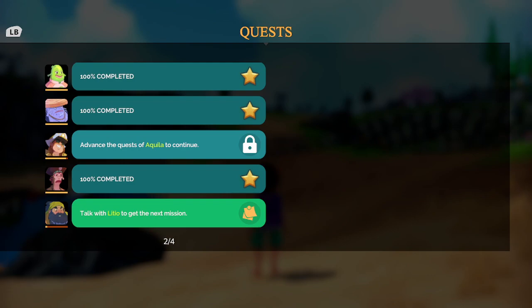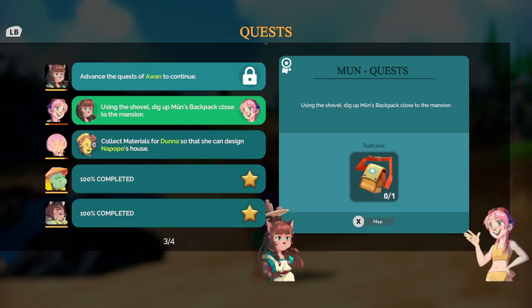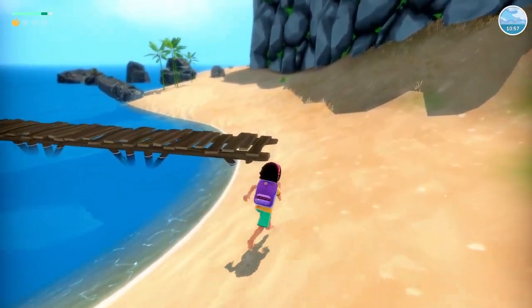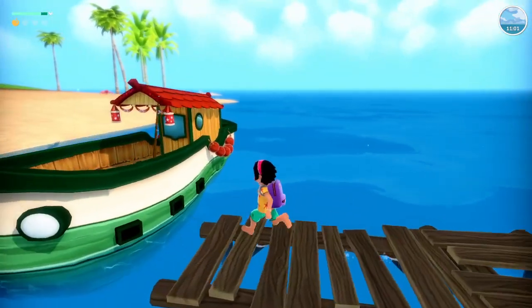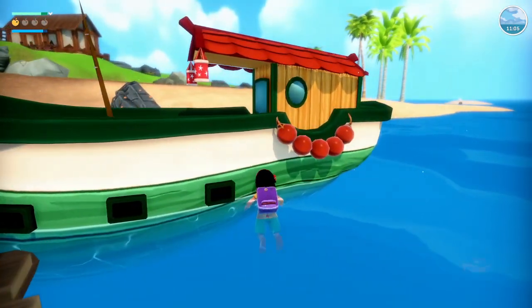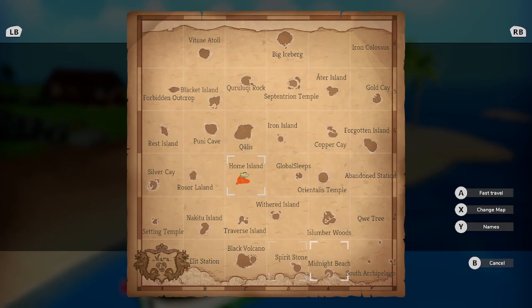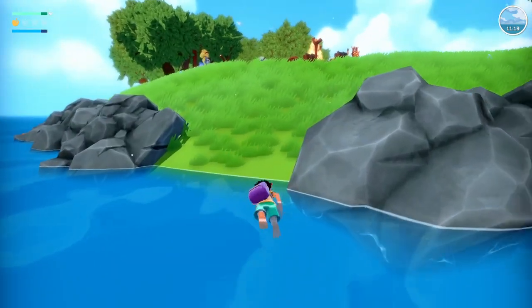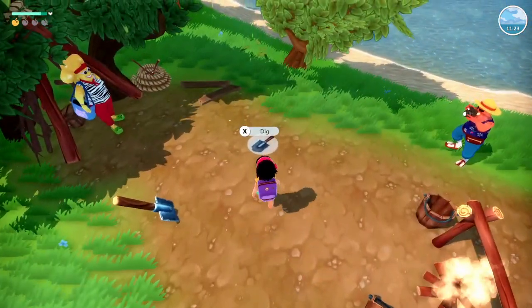We need to talk with Latir to get the next mission. Where does Latir be again? We'll have to get back to the mansion to find Mun's backpack. Let's go over to Midnight Beach — is it Midnight Beach? Yeah, it's Midnight Beach. 75 coins. There is a digging spot right here.